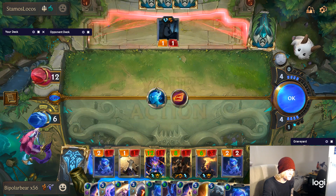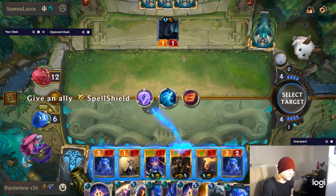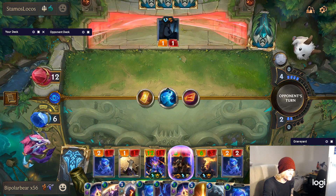He's trying to kill my Twisted Fate — really easy to stop. Run Bastion in your deck.